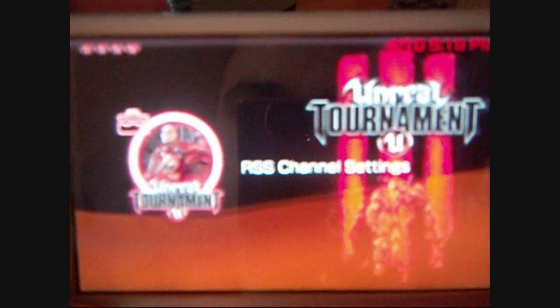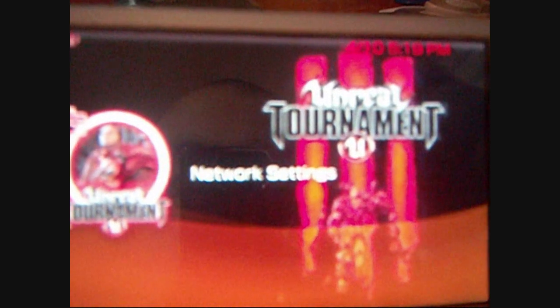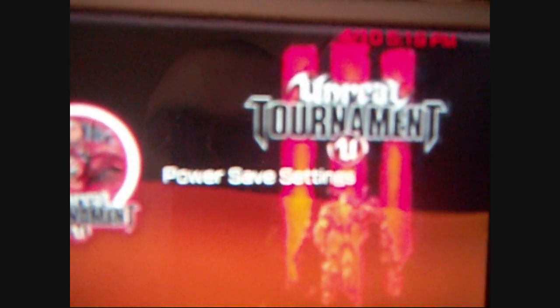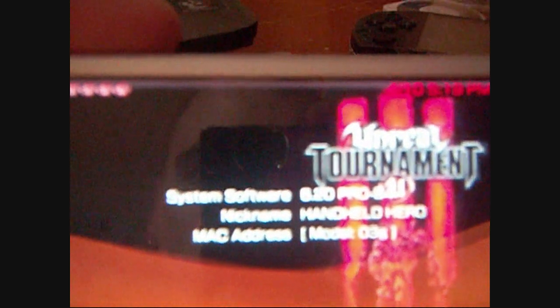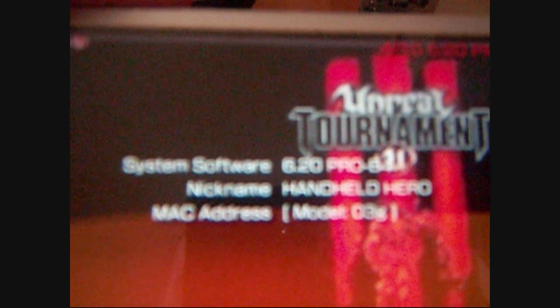Sworn Leader is back again. Today I'm going to show you guys how to install permanent CFW on a PSP 3000. Just wanted to show you first and foremost that I already did this one right here — I'm going to be doing my other 3000. This one is already done. I don't know if you can read that all that well but it's 6.20 Pro B4 and it's permanent.